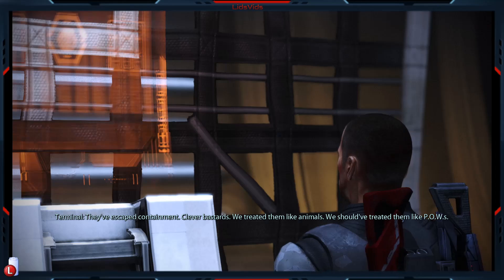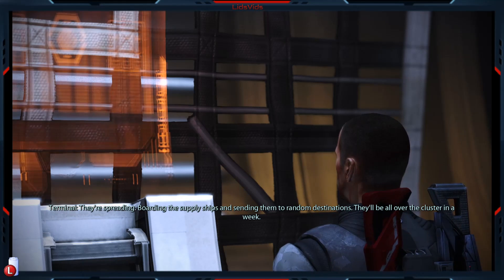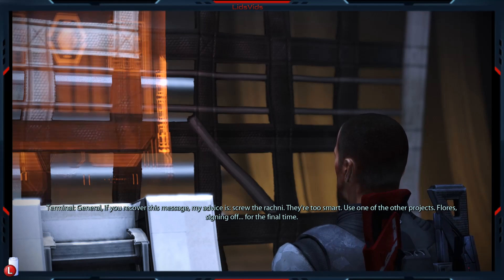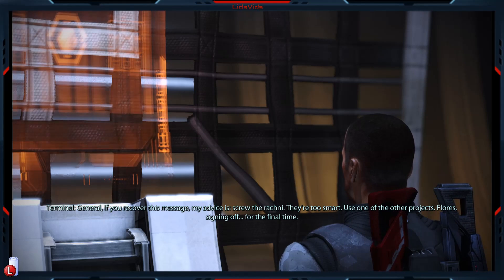So they were saying in the previous entry how they were deliberately trying to avoid the Alliance - the human military - and they're saying maybe it's just the pirates that might find us out, and even then who would believe them? So now they're deliberately targeting pirates first. Play the last entry: 'They've escaped containment. Clever bastards. We treated them like animals. Turns out they were an intelligent species. They're spreading - they were capable of starting an entire war. Random destinations - they'll be all over the cluster in a week. Screw the Rachni, they're too smart. Use one of the other projects. Flores, signing off, for the final time.'